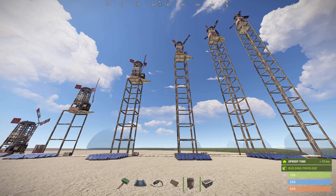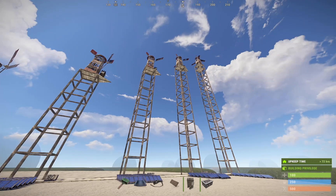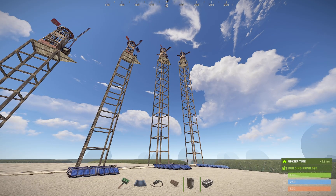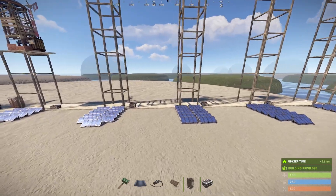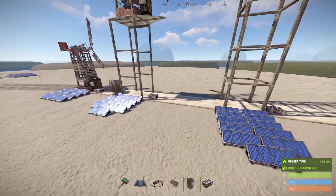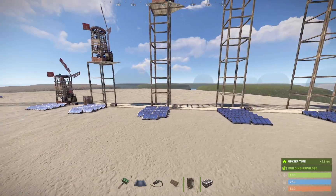I decided to run an experiment because there's a question that's been in the back of my head for a long time since I've been playing Rust. How high do you need to make your wind turbine towers if you're going to use them for electricity? Is there a cap? Is there a sweet spot? Is it better to make them medium height, super tall? And secondly, what's the equivalent of wind power in solar panels? I ran some experiments on this build server and found the answer.